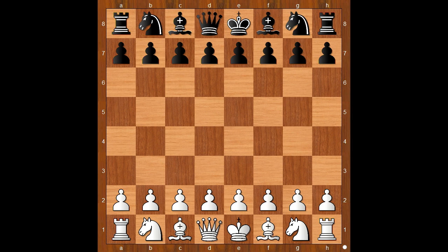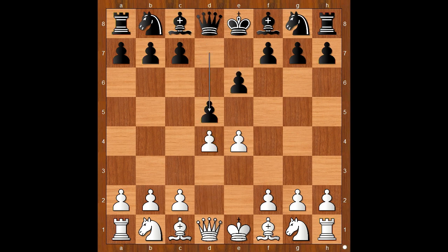Sergei Movsession had white pieces and he started with e4. Nicolas Rosenthal played e6, then d4, d5 — the French Defense. e5, the advanced variation. c5, attacking the white center. This is the standard move. c3, supporting the pawn on d4.